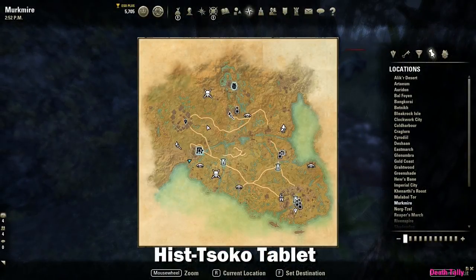The next tablet is the Hist Soko tablet, which is located just south of the Black Rose Prison in this location here.